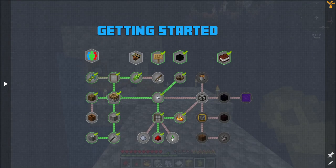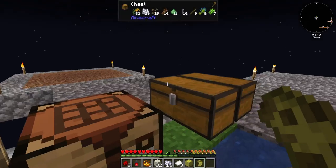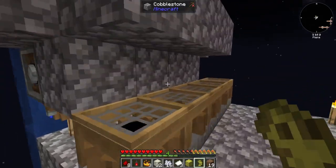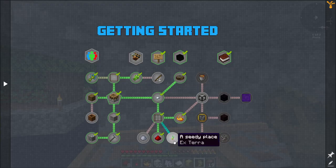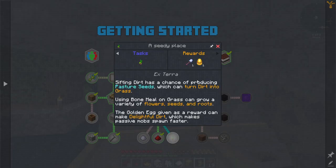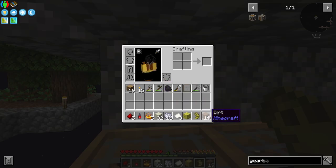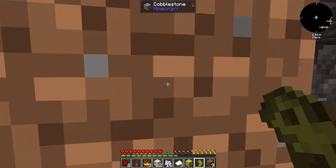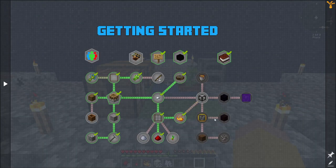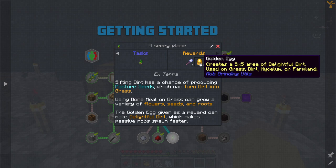I'm also going to need leather, so I need cows at some point. There's a quest here — if I need to sift dirt in the andesite mesh, I'm going to get a few stacks of dirt. It's a 15% chance, so I'm probably going to need to throw most of my dirt in there. I'll do 10 and see where that gets me. That gives me a golden egg that creates a five-by-five area of delightful dirt.